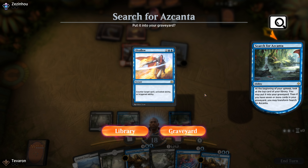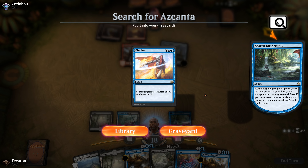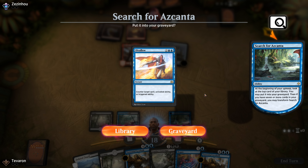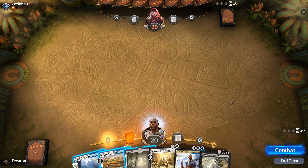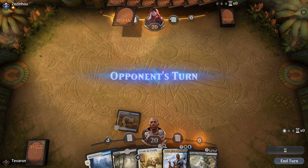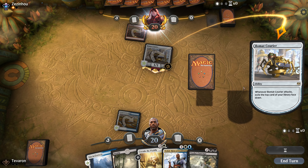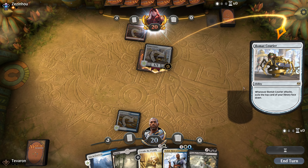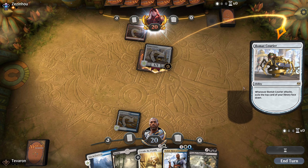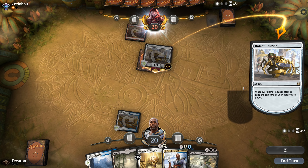This opening hand is awful for us, so we'll mulligan. The six is a bit better — we'll keep it. We'd like some early interaction and we're on the play. We'll keep Fetid Pools as our second black source for Vraska's Contempt. Lead off with Irrigated Farmland. Bomat Courier is the worst turn-one play for us — the damage isn't super significant but the card advantage it gains is. Since we don't have a two-drop to play, we'll play out Fetid Pools. This does telegraph that we don't have counter magic, but it's worth it to have our mana untap so we can cast our three, four, and five drops on curve.